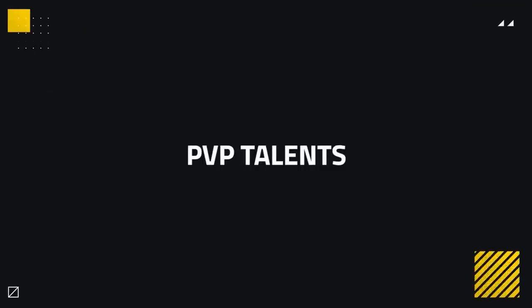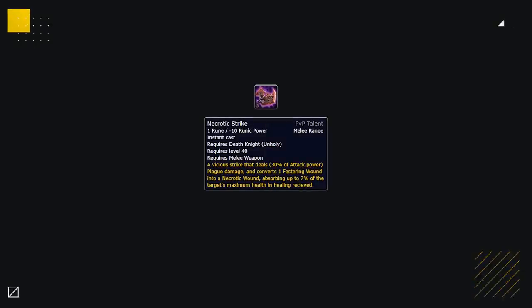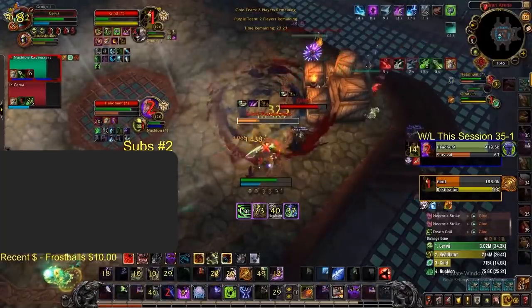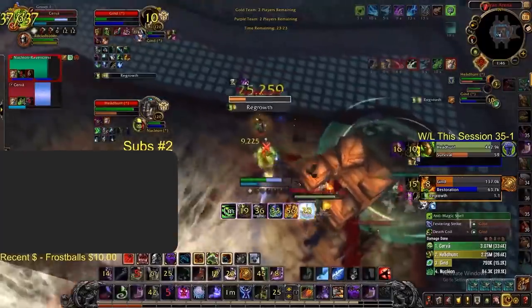Unholy Death Knights also have a wide range of great PvP talents that can be changed depending on you and your teammates' win conditions against your opponents. The main PvP talents will look something like this, using Necrotic Strike, Raise Abomination, and Necrotic Aura. Necrotic Strike is good for overall pressure against anything — it's the bread and butter of the spec as you'll be using this ability often. When stacked up, it could absorb a ton of direct healing or healing over time effects, making it difficult for healers to deal with under pressure.